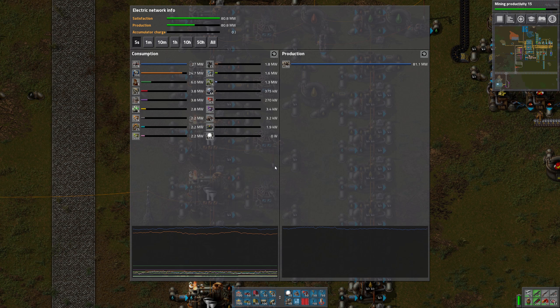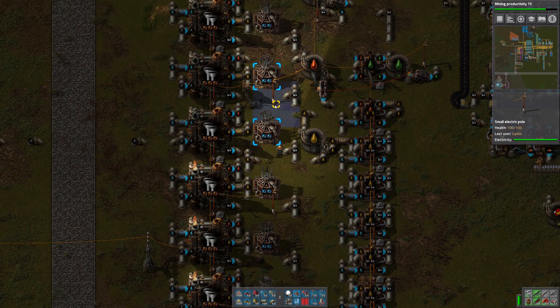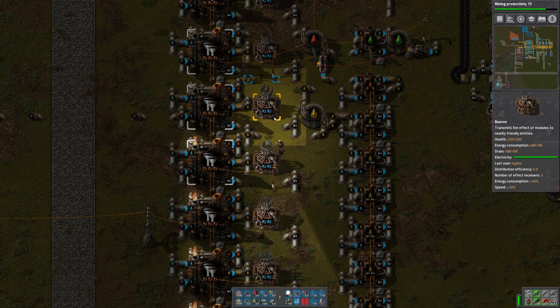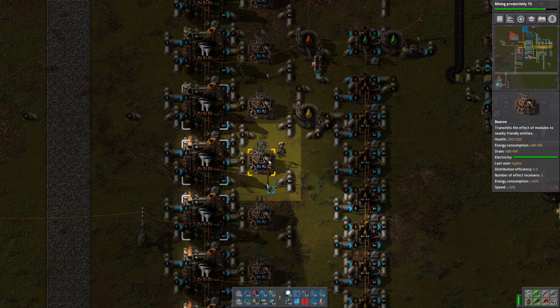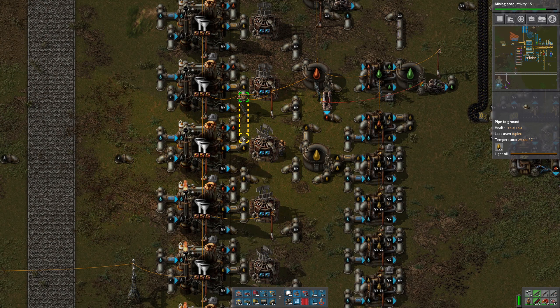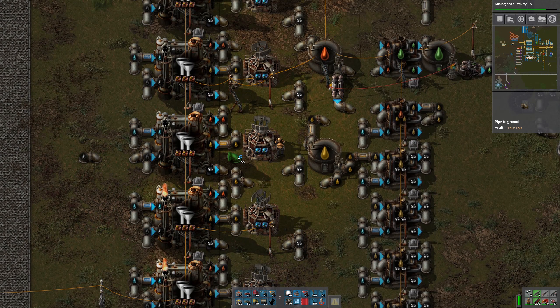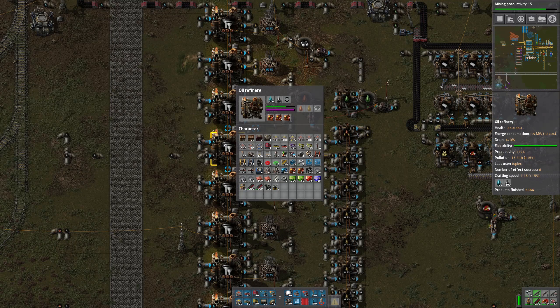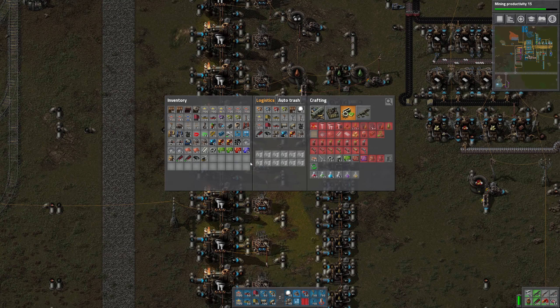Now let's look at power consumption - we're now consuming 6 megawatts on the refineries and almost 4 megawatts just from the beacons. These are very power hungry, which is why I want to start building up to nuclear power as soon as we do this. Some outputs were blocked because of a missing pipe - that should fix it.